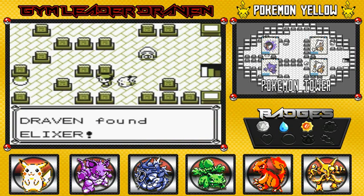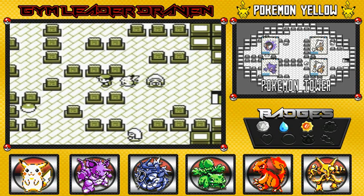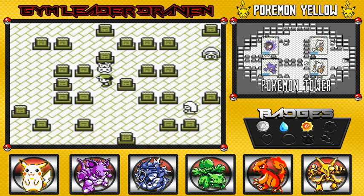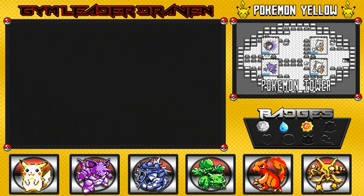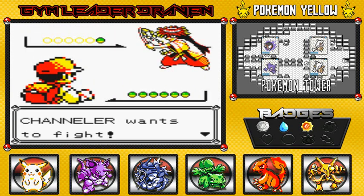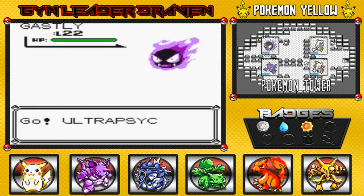Oh, that's an Elixir — that might be a little bit of a problem. We also found an Awakening. There might be a Channeler in here that uses Hypnosis, so be aware of that too. And there's that pesky Gastly.